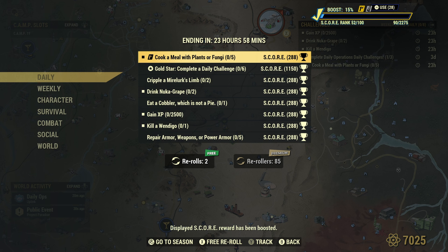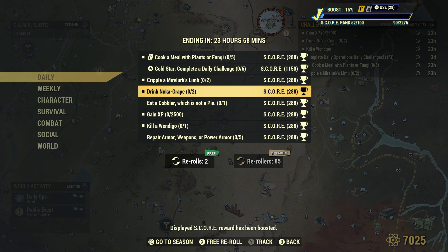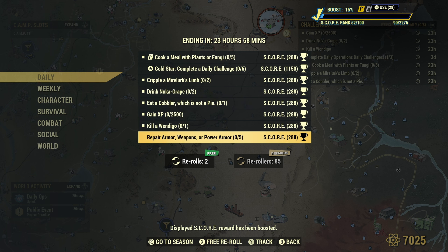Cook a meal with plants or fungi, Crippler and Moloch's limbs, drink new cooked grape, eat a cobbler which is not a pie, go out and gain some XP, unalive a wendigo, repair armor, weapons or power armor. Let's go!